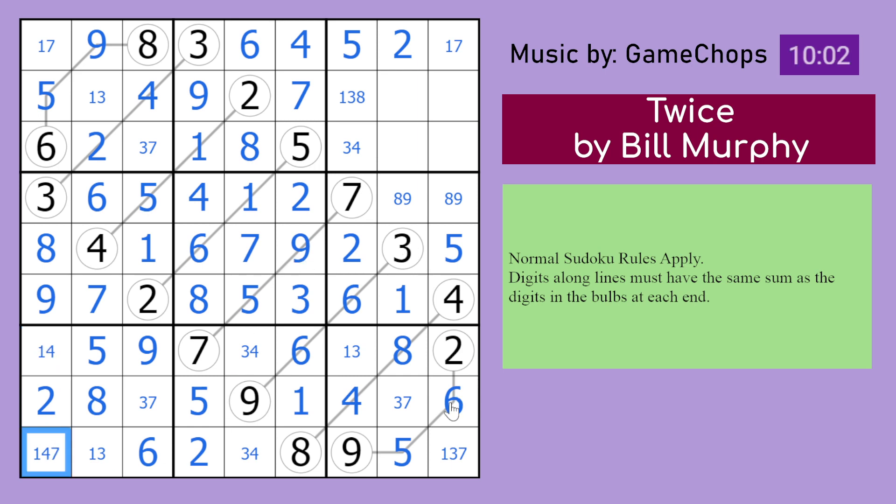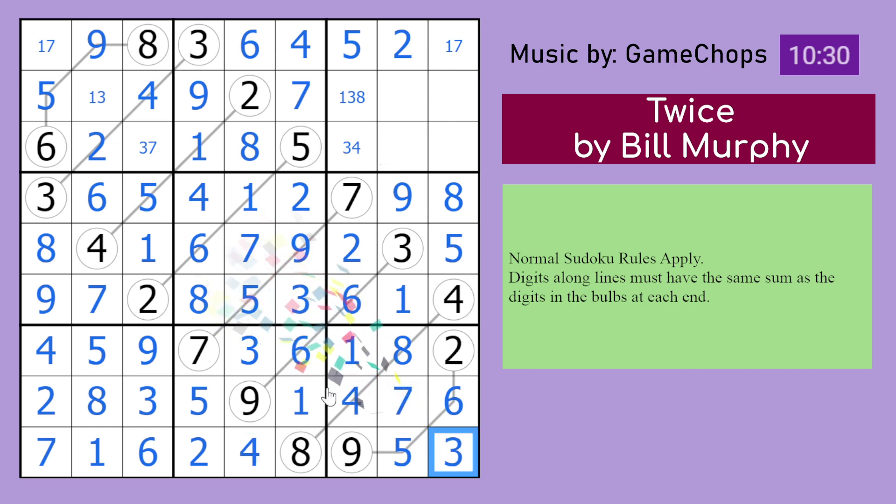A bunch of stuff happens from now. This 8 resolves this 8, 9 pair. 3 resolves this 3, 7 pair, which actually resolves this entire... well, 7. It does not resolve this entire thing, but it should soon. This 3 makes that a 1, 4, 7 — and that breaks the entire thing. 3 in the corner — 1 and 4 — well that means that's 3. That's therefore an 8. 3 resolves this entire set. Finally.